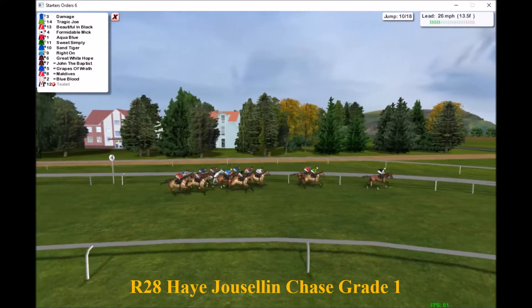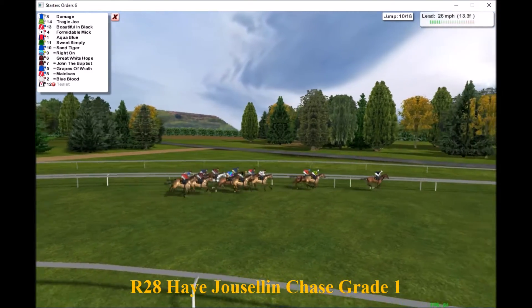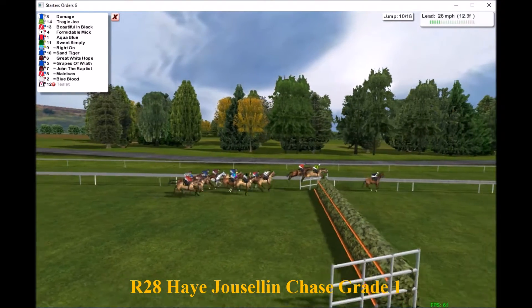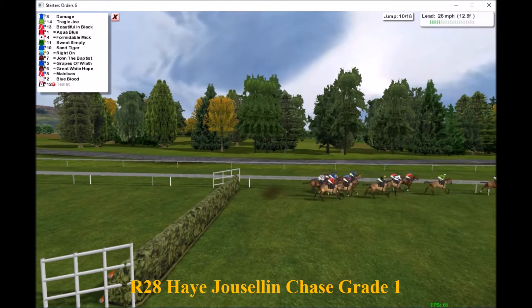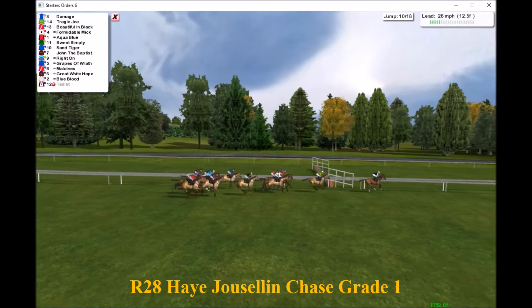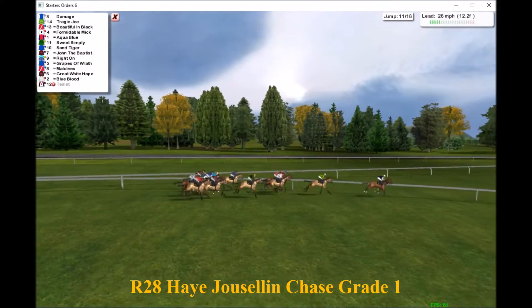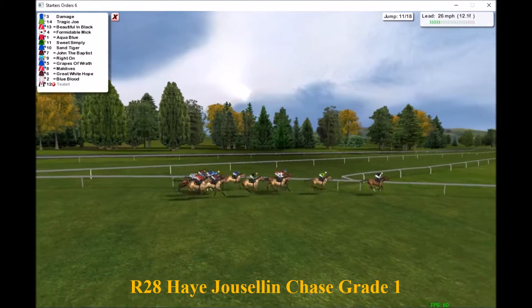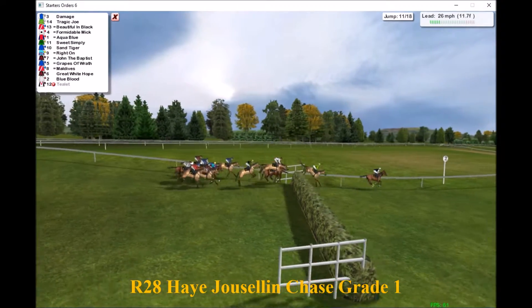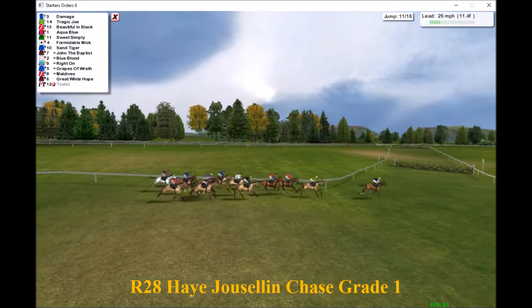It's still Damage in the lead with Tulip out of the race so far. Damage takes them along in front with Tragic Joe in second and Beautiful in Black third as they jump the next, all streaming nicely over. They're just over a mile and a half still to race. Damage has led all the way so far from Tragic Joe in second, the field very tightly grouped. They take the downhill fence and everyone gets over it safely, with one or two shaky jumps in mid-division.